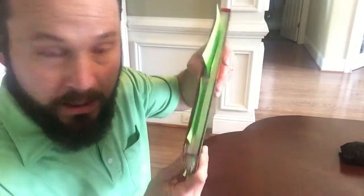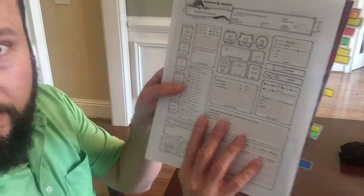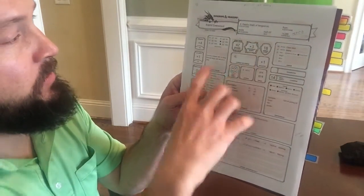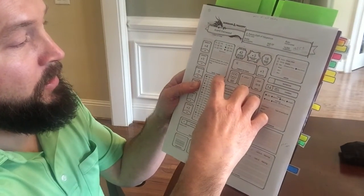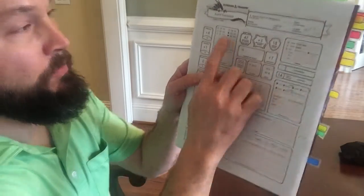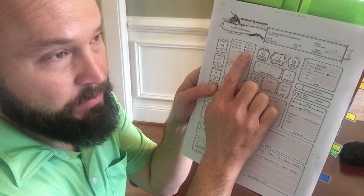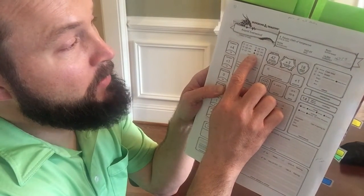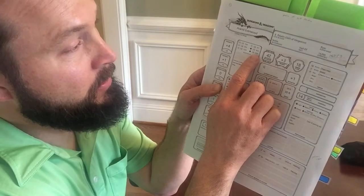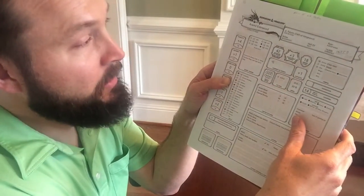I think that covers quite a bit in the book of where proficiency bonus comes from and why it matters. As we're moving across the player sheet, one last thing I forgot to mention: saving throws. When I was reading the Paladin description, it said I was proficient in saving throws involving charisma and wisdom, and you can see both of those little indicators are colored in right there. That means I add my wisdom modifier and my charisma modifier plus three — those are the numbers I get to add to any saving throw requiring a charisma or wisdom save.